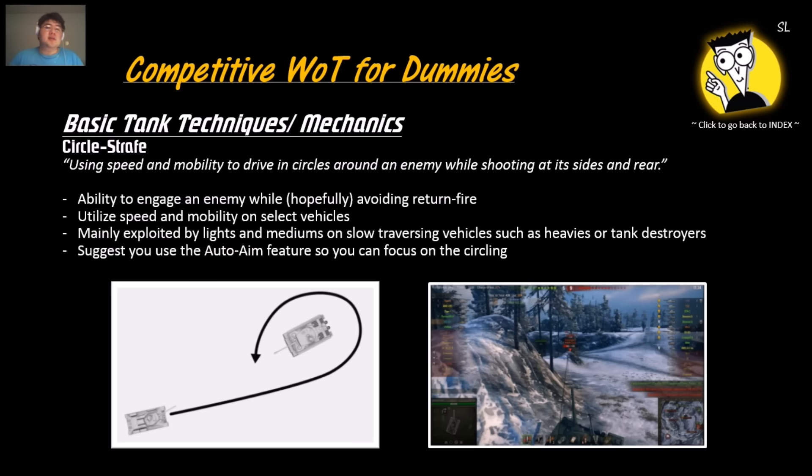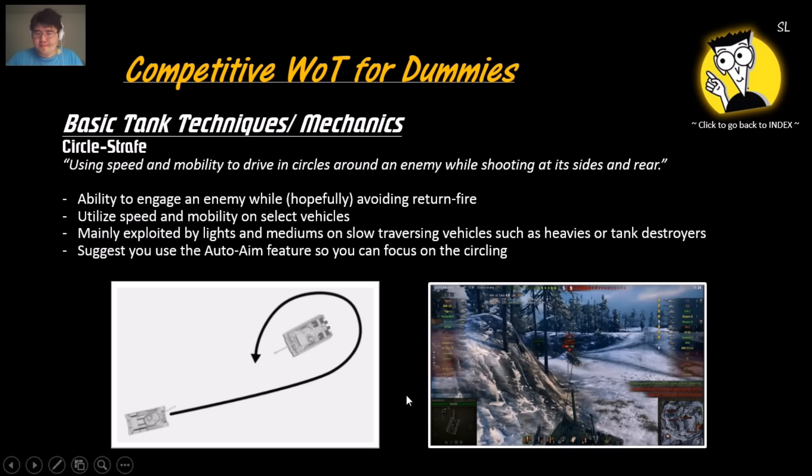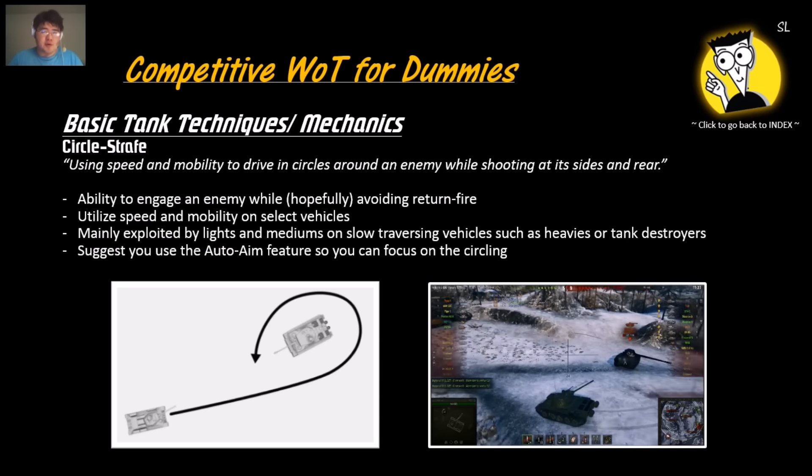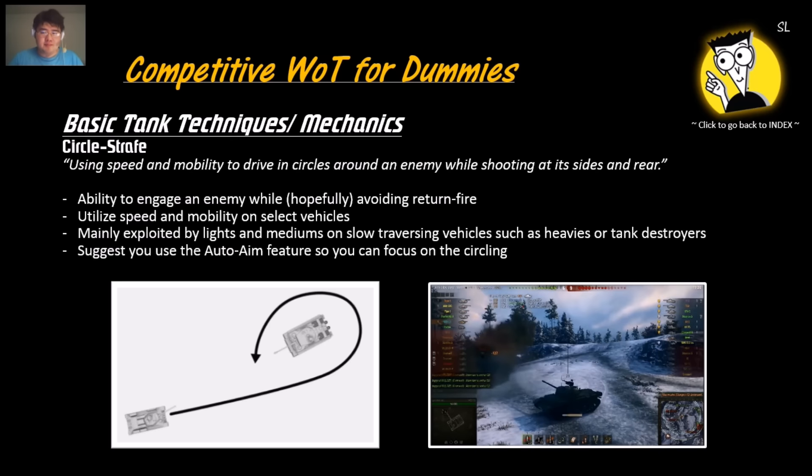Circle strafing is a fast vehicle out-maneuvering a slow-traversing vehicle so you can shoot at its sides and rear. The ability to engage an enemy while hopefully avoiding return fire works because their turrets are slow or they have a fixed superstructure. It's mainly for light tanks and medium tanks, though you could do it with heavies. Use auto-aim so you can focus on the circling and not drive into a ditch or wall. In the example, the Scorpion G has a low turret traverse and is easily flanked and circle-strafed.